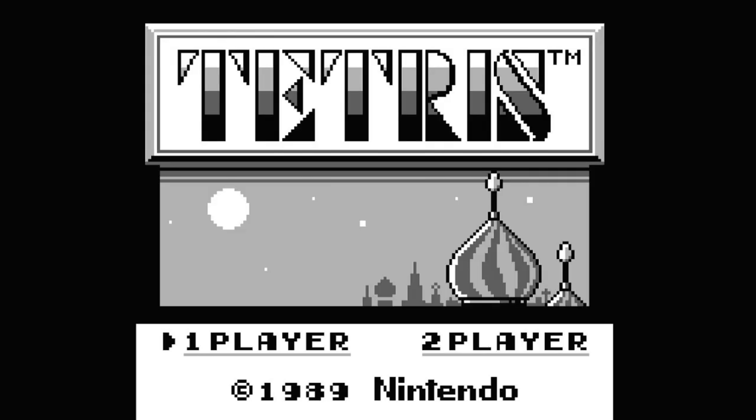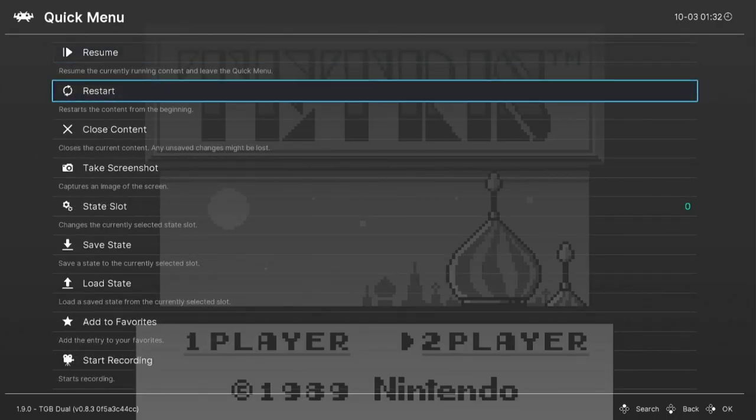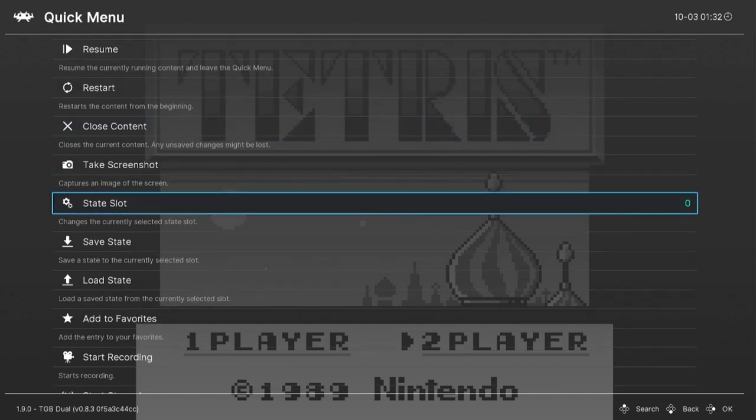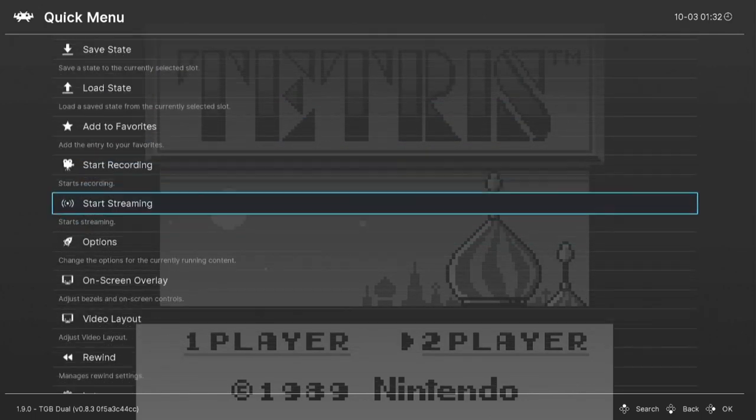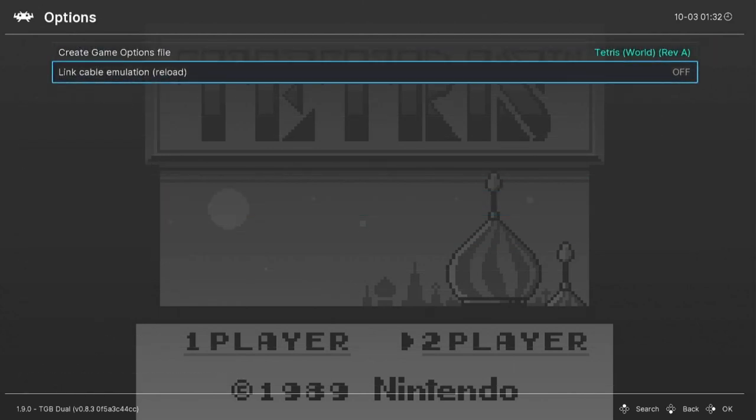Once loaded up, we're going to press Hotkey and Triangle, which is the North button. This will bring up the Quick Menu, then we're going to go down to Options. Where it says Link Cable Emulation, we're going to hit this to On, and this should enable two-player mode on our Game Boy.